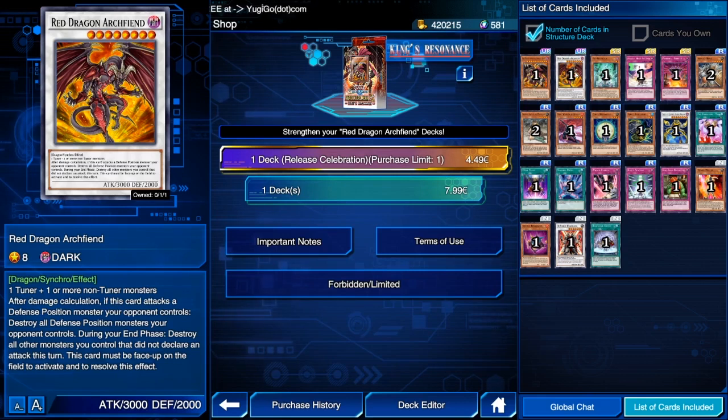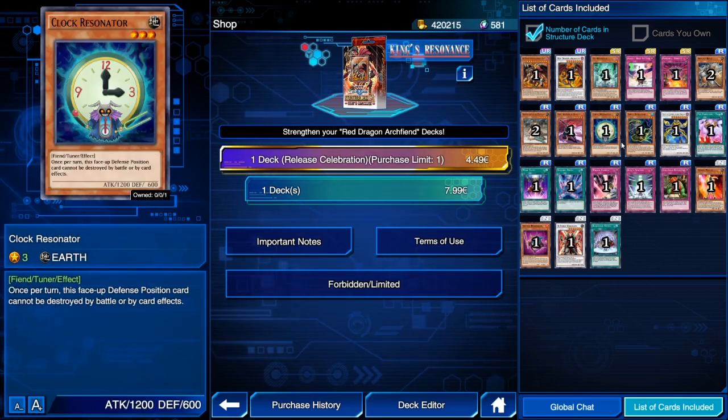So, should you get this? It won't be a King of Games deck. You could probably get to Legend maybe if you get a bit lucky, but I definitely don't recommend it competitively right now. Red Dragon Archive Fiend, Powerful Rebirth, and Clock Resonator are worth getting the structure for, in my opinion. But as a deck to actually play, I would not recommend it — there are better decks out there. If I had to give this deck a rating, I would give it a 6 out of 10: some good staples, but not a good deck.